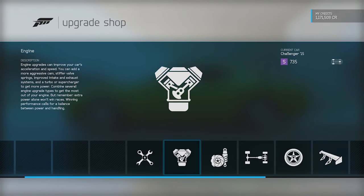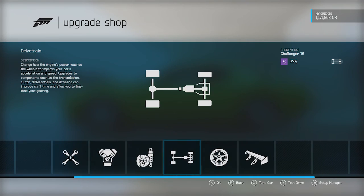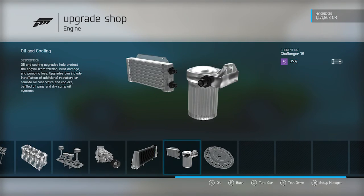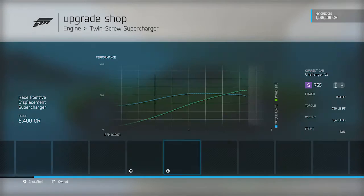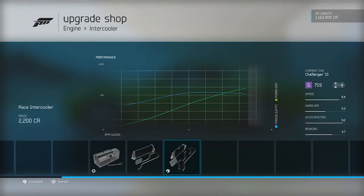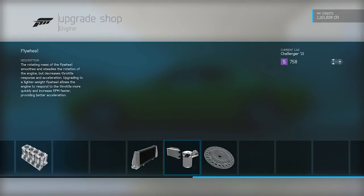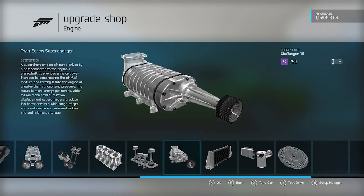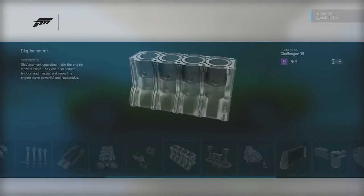I was thinking S class. I completely forgot to do engine conversion — that's why, because you can't do it on this one. So S class it is. We might have to max everything out. I think we're gonna have to get to S class and that's it, because there's no way we're getting any higher than that.